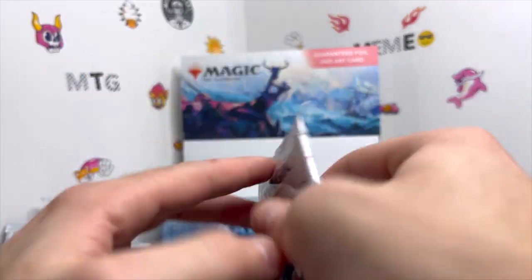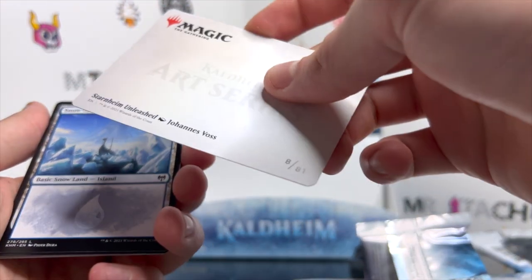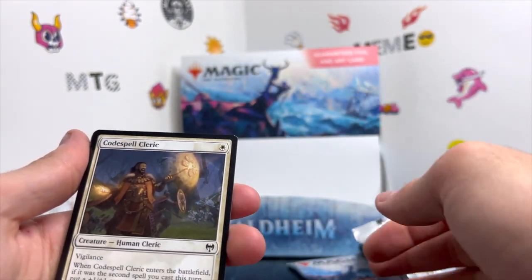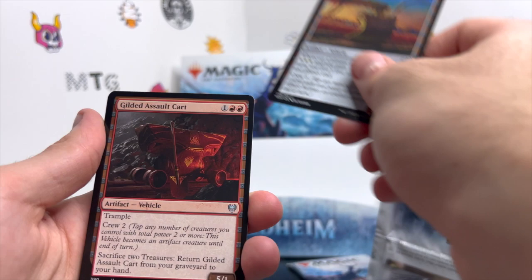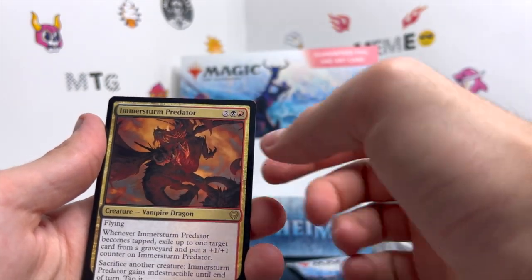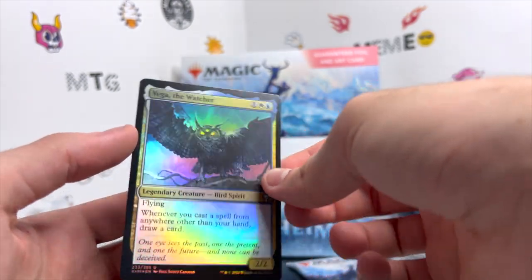Treasure token on the back — turn it around. Starnheim Unleashed as our art card, Snow-Covered Island, Codie Spell Cleric, God's Hall Guardian, Wings of the Cosmos, Snakeskin Veil, Colossal Plow, Gilded Assault Cart, Forging the Tyrite Sword, Immerstrom Predator, Reflections of Littjara, Ice-Hide Troll, and a holographic Vega the Watcher.